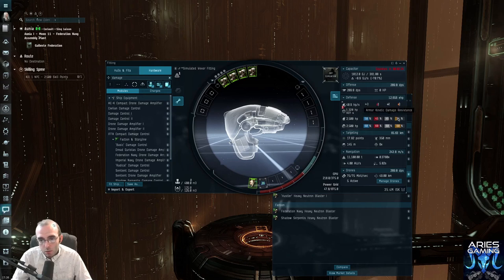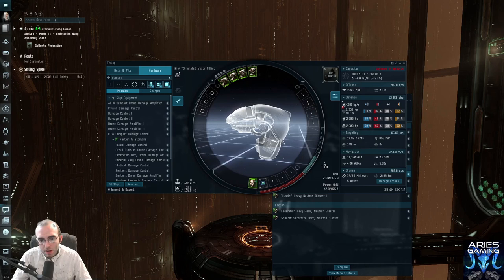Now if you look at our armor resists, we've got a really low explosive damage resistance. It looks bad, but in PvE you're usually fighting certain enemies from certain factions, and sometimes they just don't even deal explosive damage. On a PvE ship, sometimes I don't even plug the explosive damage hole that armor tanks always have — because if you know what missions you're running and what you're coming up against, it might never really be an issue.